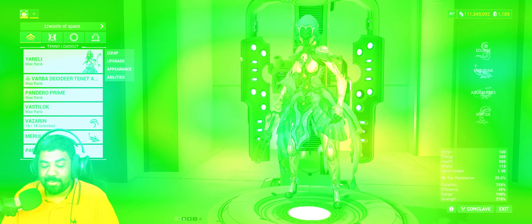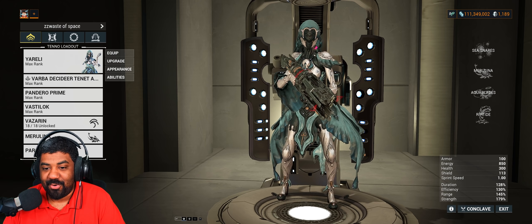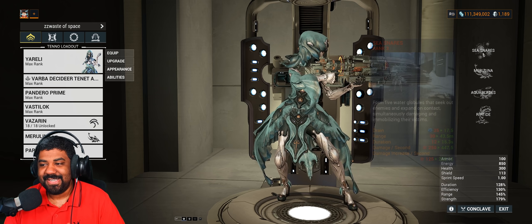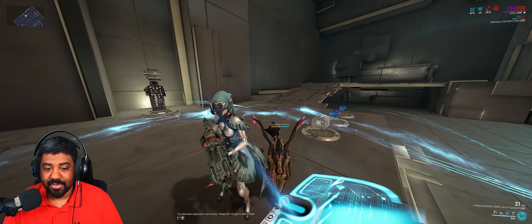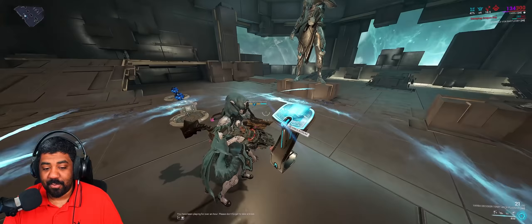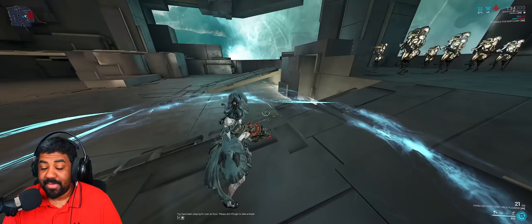At number one, the worst Warframe in the game: Yareli. You knew this was coming. Yareli is one of the latest additions to the trash pile. Her abilities are all about crowd control and somewhat staying alive. Sea Snares throws bubbles at enemies to CC them — they don't do anything else, the damage is negligible, it doesn't matter how much power strength you put in. Aqua Blades casts water blades around you, but this ability doesn't scale off range — you have to get close to enemies just to tickle them to death.